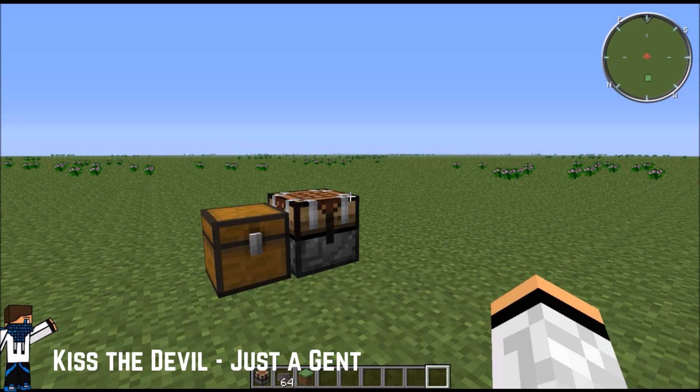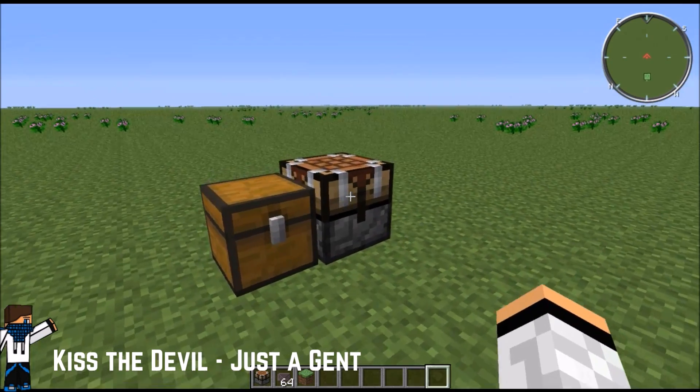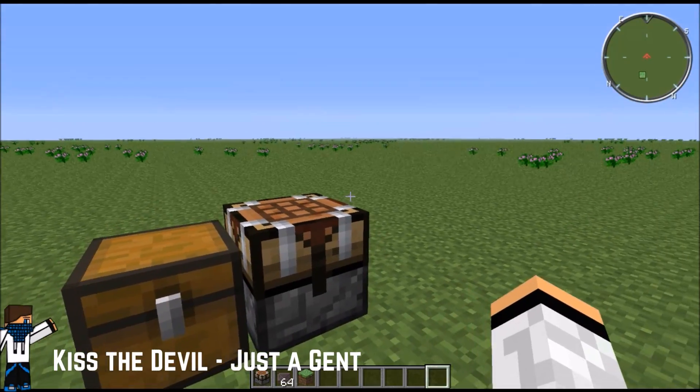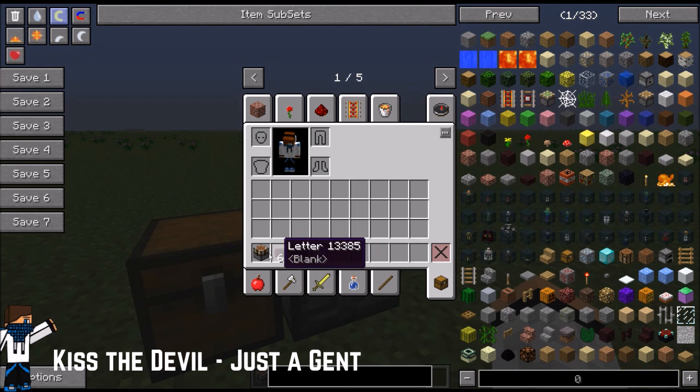Hello ladies and gentlemen, welcome back to the F2B Ultimate mod pack series. This is actually going to be a tutorial, my name is Nicholas, and I'm going to show you guys how to duplicate items in this pack. You can actually do this in any mod pack that has these two items in it — we have an automatic tracking table mark 2 and a stack of blank letters.